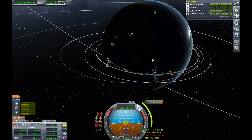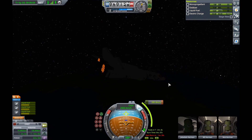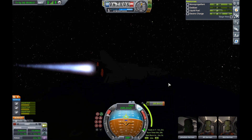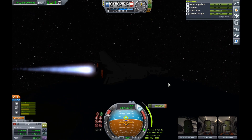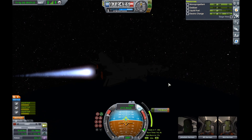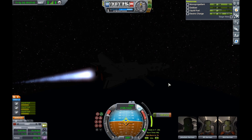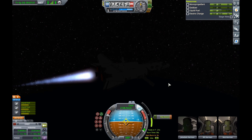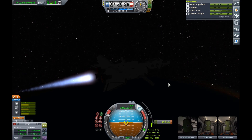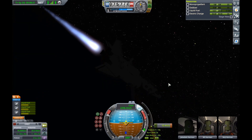Unless anyone has a better suggestion. I could refuel on Minmus and have a lot of potential delta V, so realistically most places in the KSP universe are on offer. If you have a better idea, please let me know in the comments — I'll definitely consider it, especially if multiple people suggest the same thing. Generally speaking, if my fans say something's a good idea, it probably is.